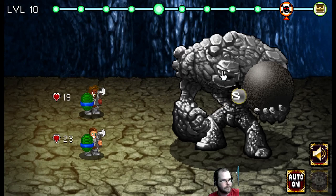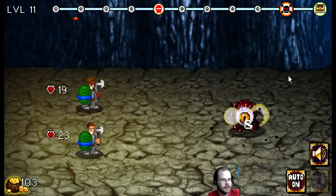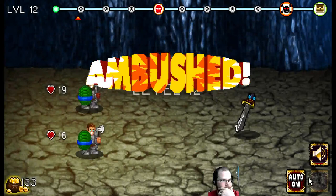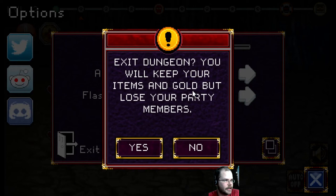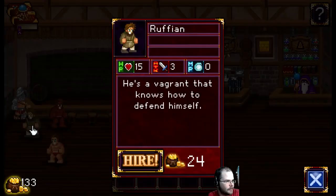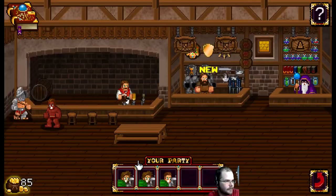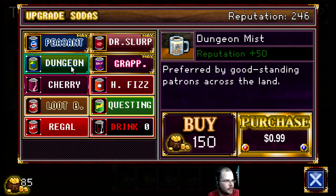Well done, you two. Give me some treasure — ooh, a battle axe. Can we leave? I wanna leave. Why can't I leave? Exit dungeon — keep your items and gold but lose your party members. Okay, we found some things. Now we can buy this guy and this guy. We never got any better people... we have Grap now. Why don't we have more people?